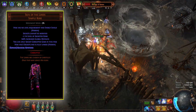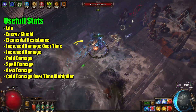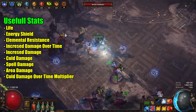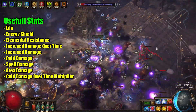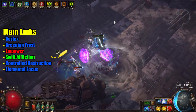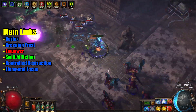For the stats, you want to go for life, energy shield, elemental resistance to get your cap, increased damage over time, increased damage, cold damage, spell damage, area damage, and cold damage over time multiplier. For the links, we want to start by getting Vortex and Creeping Frost with Empower, Swift Affliction, Controlled Destruction, and Elemental Focus.